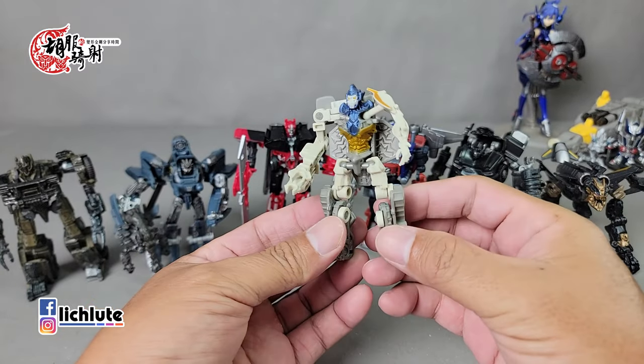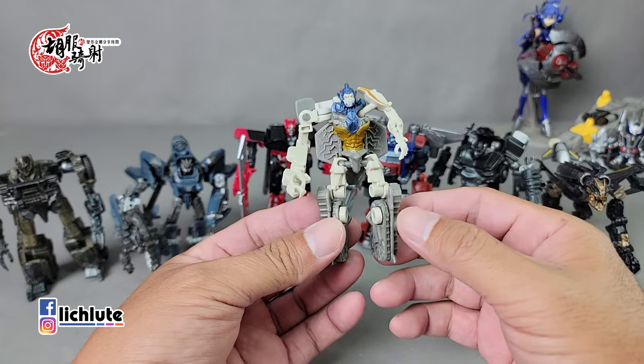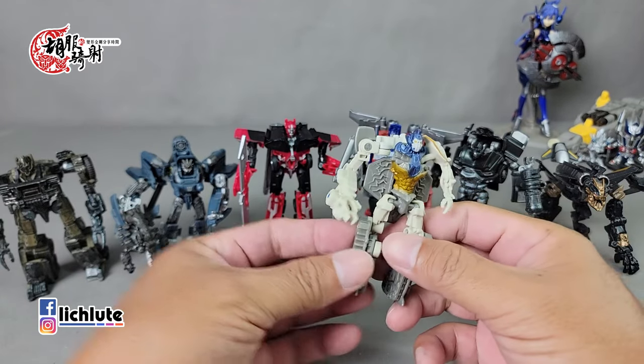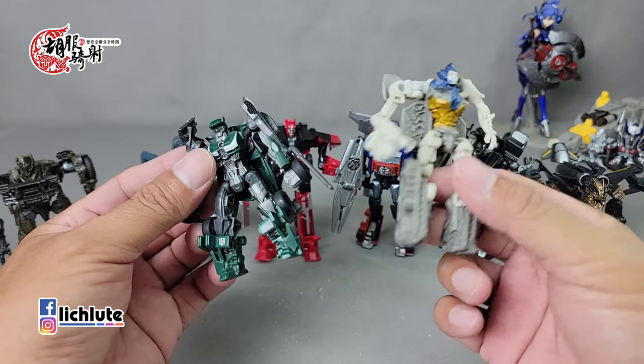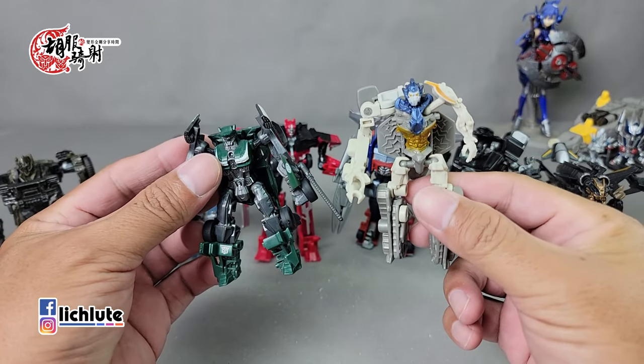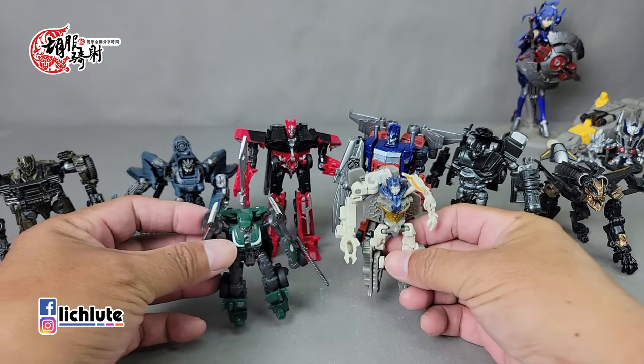我今天特别把这六个人物全部摆在一起，因为他们是第三集同一个等级的玩具，比Legion级还要大一个等级。Legion级的话像前两天给大家分享的雷霆小队Lobust，尺寸明显小一个等级。还有一款附在方舟里头的小滚珠，体型大概介在这两者中间，我不确定它的分级。